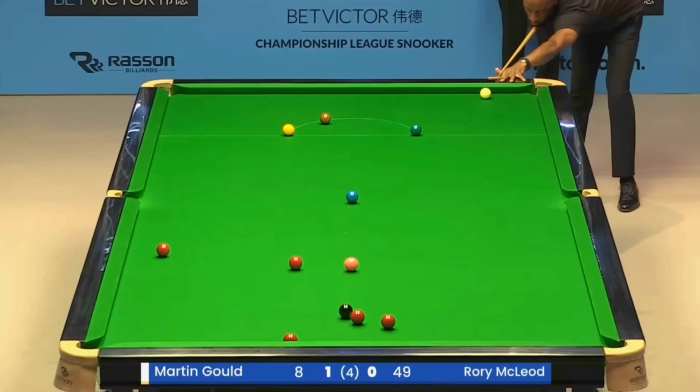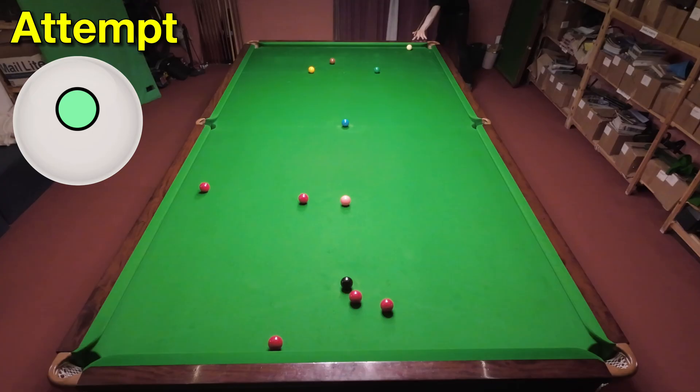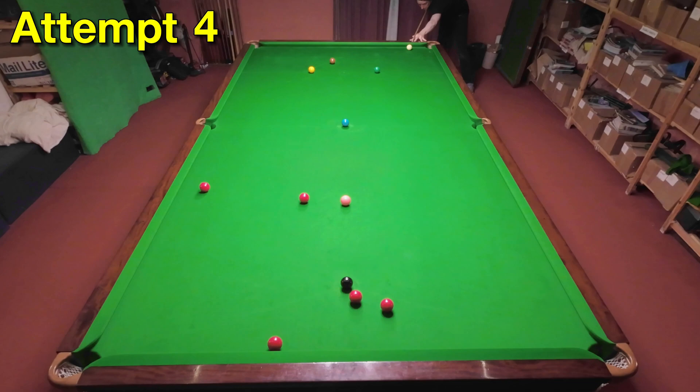Rory McCloud's nearly taking the back of the pocket off next as he tries to force the cue ball back down the table. It didn't really make sense why he struck this one so hard until I could see the angle from behind the cue ball — this is a really straight shot and to make the angle you need to punch it across to the other side of the table. For me that meant hitting the shot absolutely full power, and I still wasn't getting very close to it until it suddenly went in. However I still didn't manage to hit it as hard as I needed to, but that's the best I could do.